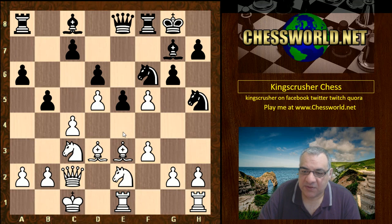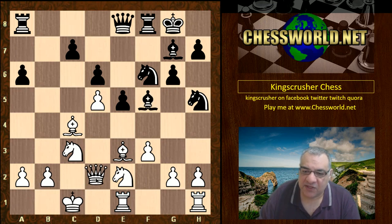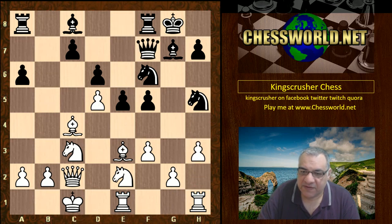Now Tal takes on f5. Bxf5, which opens up that b-file. Is this looking a little bit dangerous for Mikhail Tal? We see gxf5. If Bishop takes f5, that looks active, but maybe just Qd2 here and white threatens things like g4. So black played taking with the pawn. We have h3 now, Queen f7, now g4.